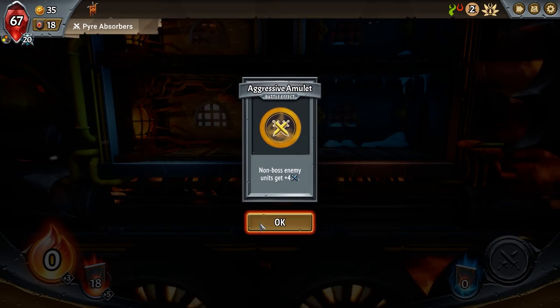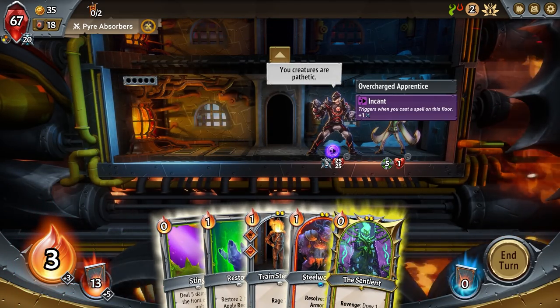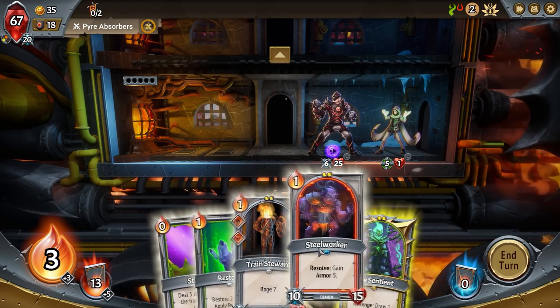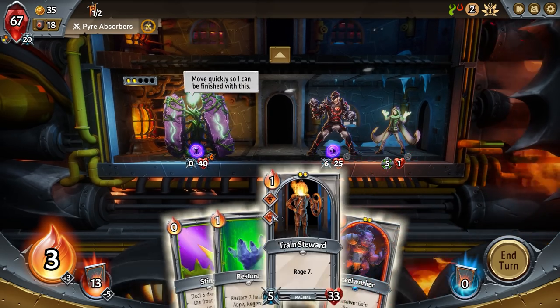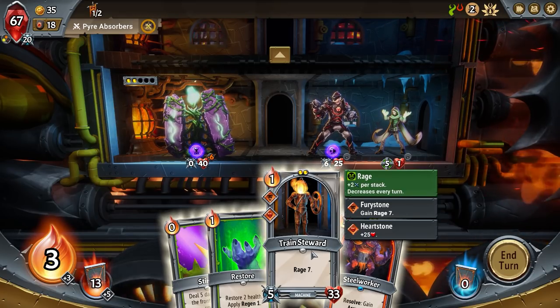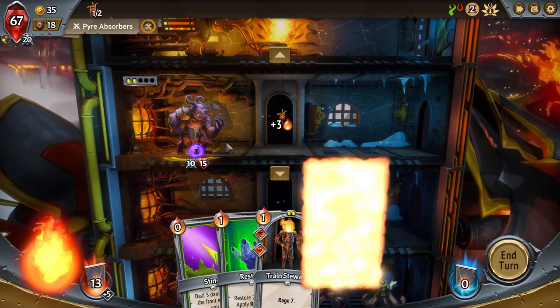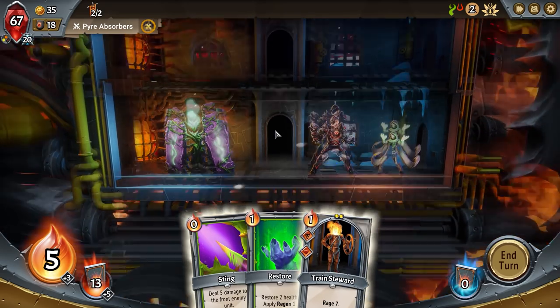Aggressive Amulet — non-boss enemy units get four extra damage. I get a unit trap. Let's do all the trials because why not. Non-boss enemies now get additional damage — look at that, six and five. They have one health though. Five damage to enemy units — let's draw this one. He's going to take a lot of damage, but we have a super amount of health here. I want to put this guy on the third floor just to get him ready as enemies clear through the first floor.